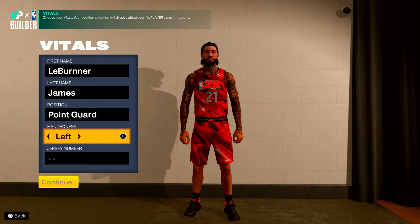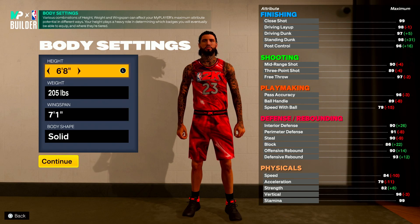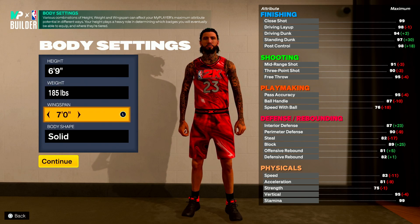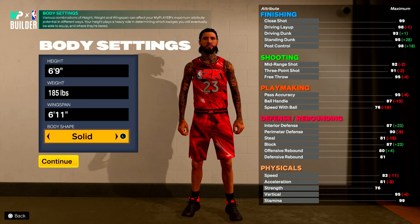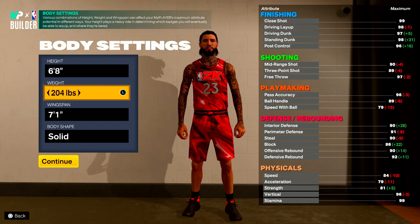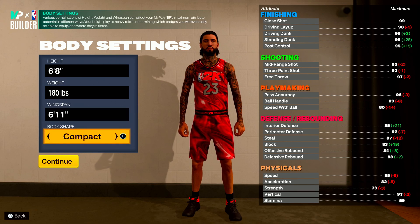Hand doesn't really matter what you want to go with — I always go with the left hand. For the height we're going to do 6'8. Put the wingspan to 6'11. What I like to do, I like to make my build slight — it might be a placebo like I always say, but I just feel like you can shoot better and move faster. If you can't get slight, I'll go with compact — that's the next best one in my opinion.